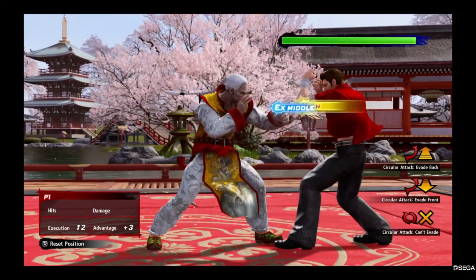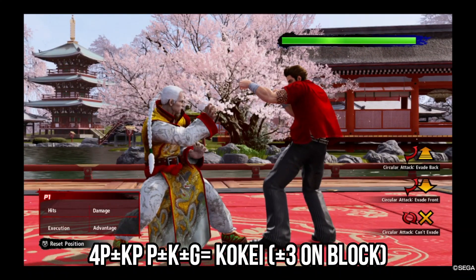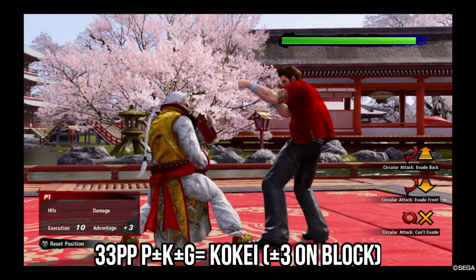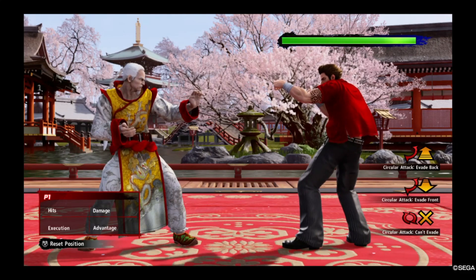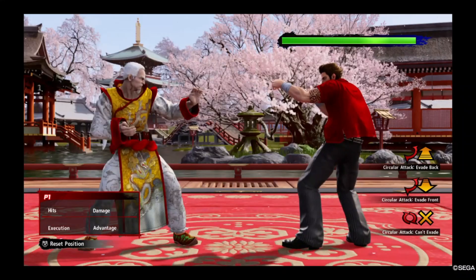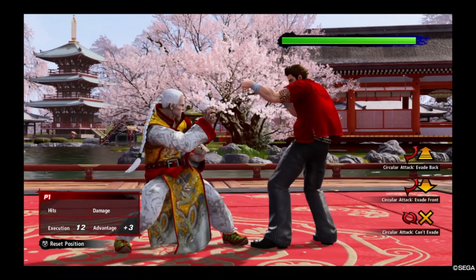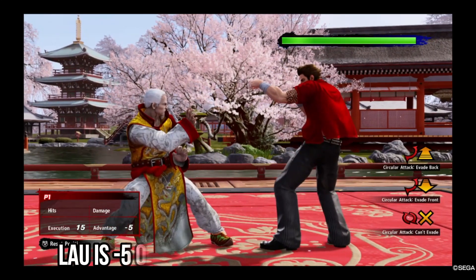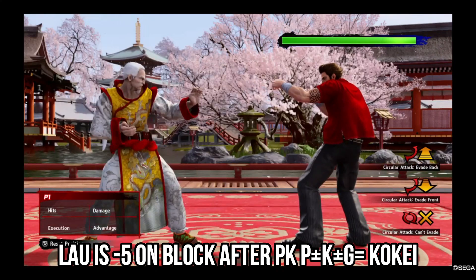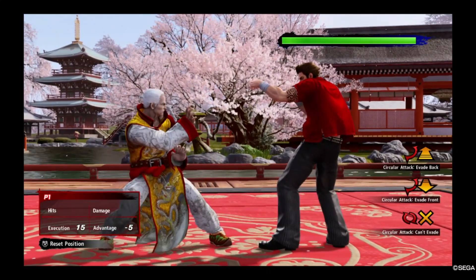Lao has different ways he can go into co-case from various executions. He has 2P+K, then from 2P+K into P+K+Guard to go into co-case. He also has 4P+K into P+K+G into co-case, and a couple of others as shown on screen. The most important thing to realize is that when Lao goes into co-case on block, he is plus 3. The exception is PK — you can go into co-case after PK, but Lao is minus 5 on block in that case, so I personally recommend not going into co-case after PK.